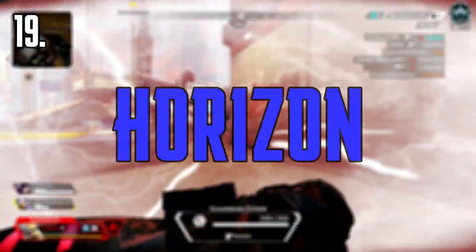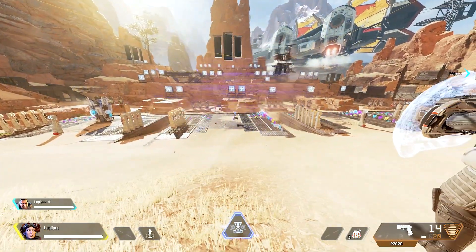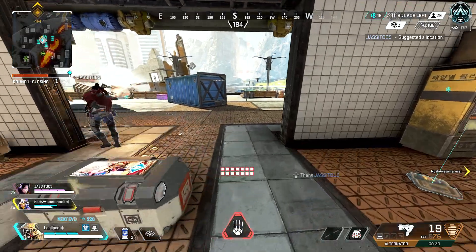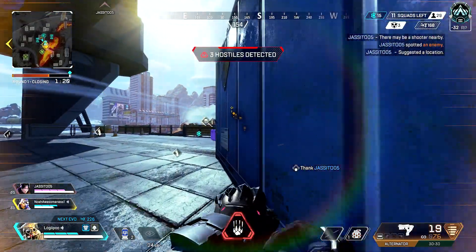Coming in at number 19, we've got Horizon. Now this might be a bit of a hot take, but as many of you know, in Season 14, Horizon's black hole got hella nerfed. Her black hole now takes friendly fire and it gets hurt more with explosives. So if one of your teammates were to throw a grenade in your black hole, then you're kind of screwed. So Horizon's black hole will be at number 19.